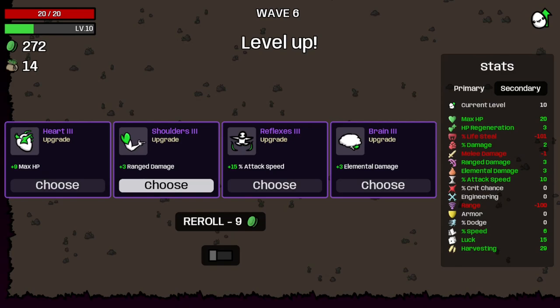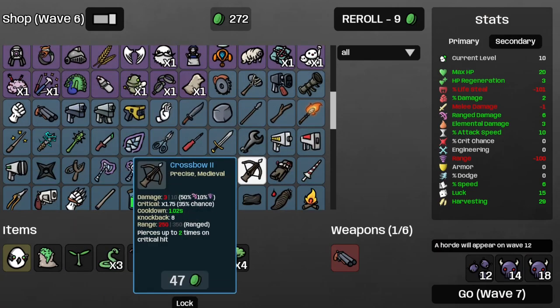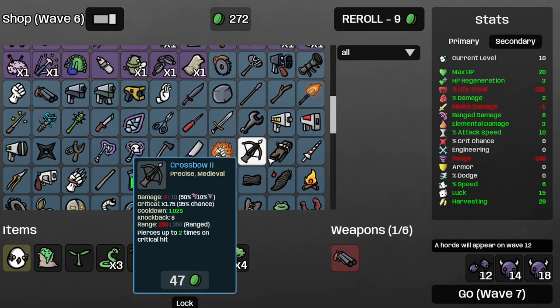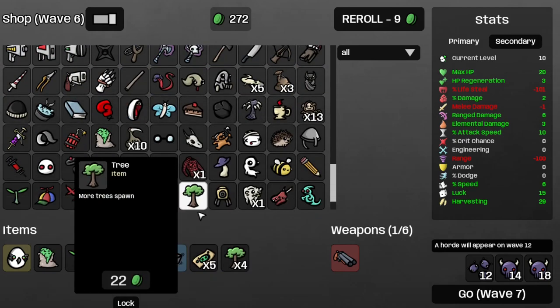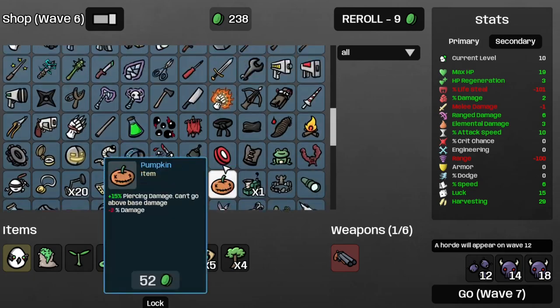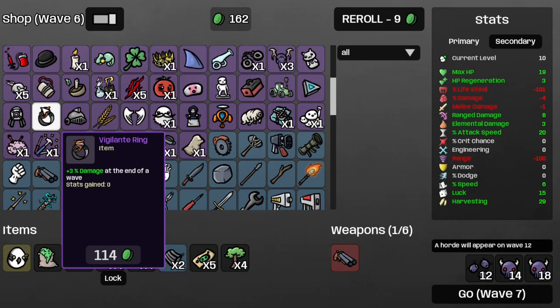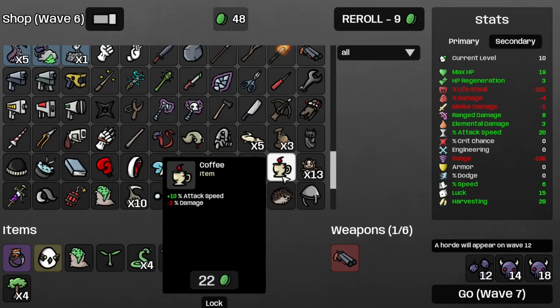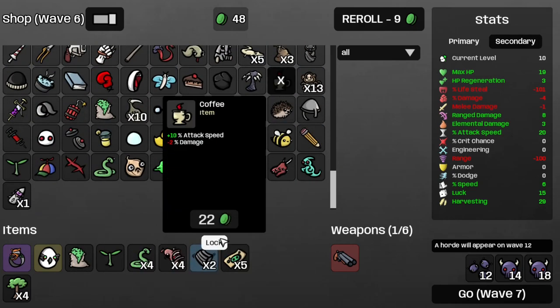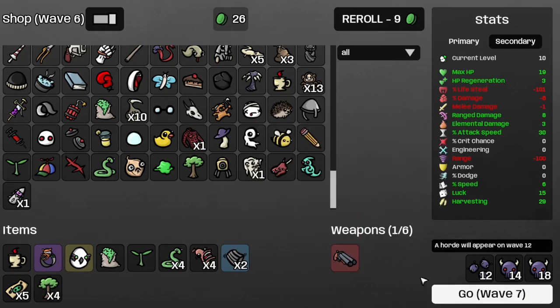Get some more luck and some more range damage. Let's take a snake, and then a small magazine, followed by a vigilante ring. Then I guess a coffee. Now the cooldown is 0.92 seconds on the Shotgun 4, on to Wave 7.